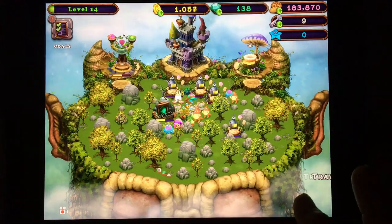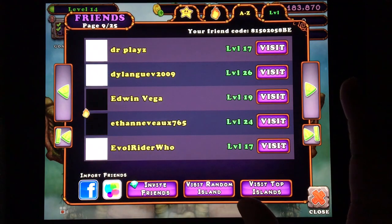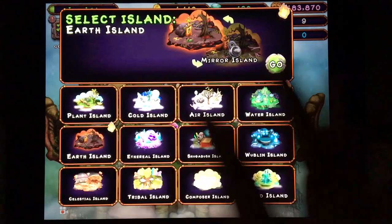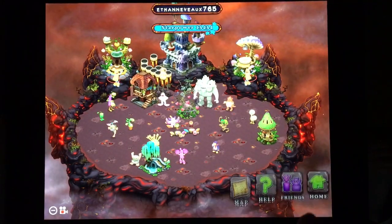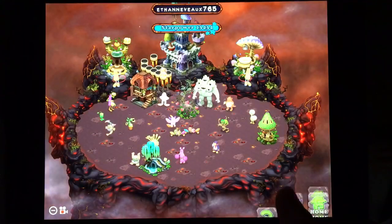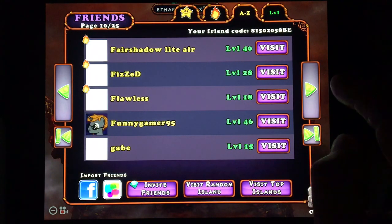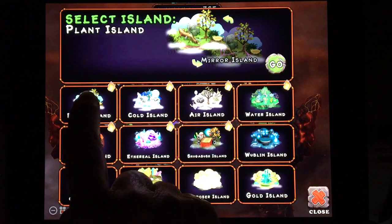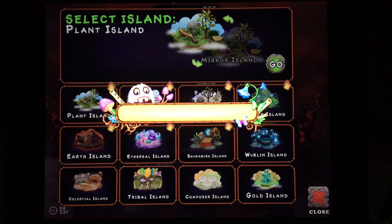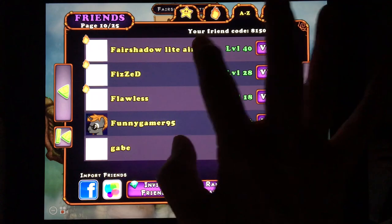Oh, I went home again, but we might as well collect coins while we're at home. Let's go back to friends and look at a different island where a torch needs to be lit. I think we're at 25 pages of friends — last I looked it was 18. Fair Shadow has no torches, but let's take a look at a different island. Fair Shadow, visit!